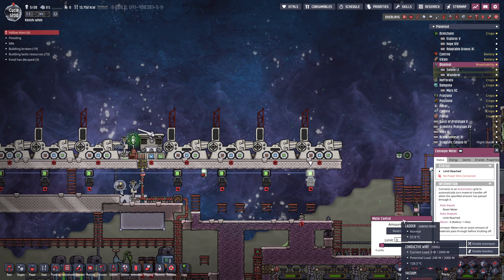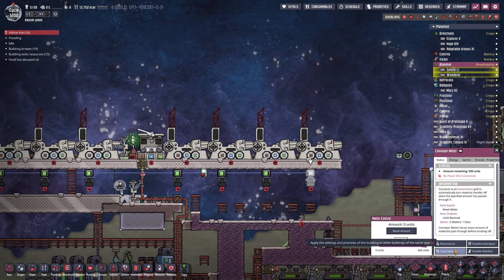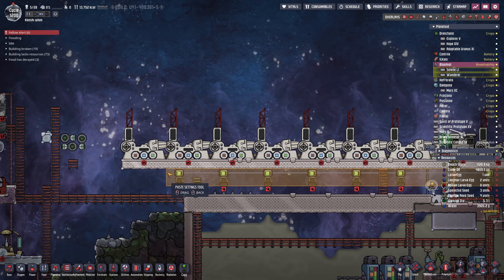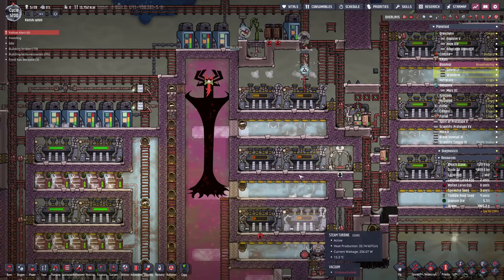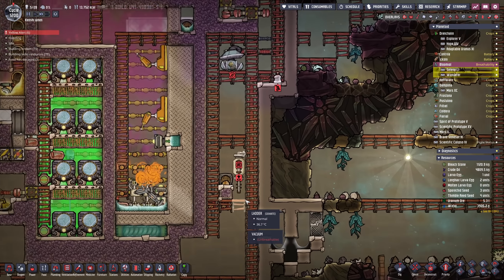There we have 11 interplanetary launchers, 10 of which are configured to fire one kilo. We'll just copy and paste that all the way along. Done. Now what we have to do is get the methane from down here all the way up to the top of the map.